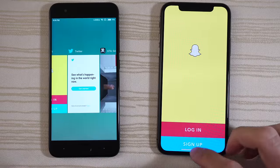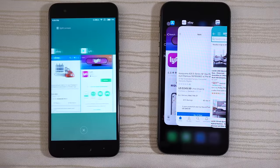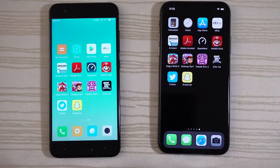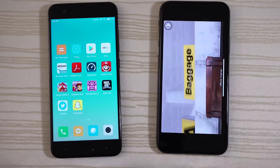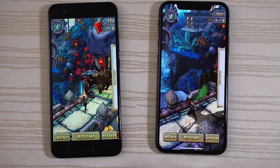So let's take a look at the multitasking of both devices — everything's in the background, as you can see. Start out with Twitter — ready to tweet. Grand Theft Auto San Andreas — ready to play. Temple Run 2 — ready to resume on both phones.